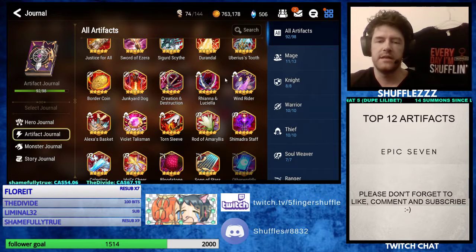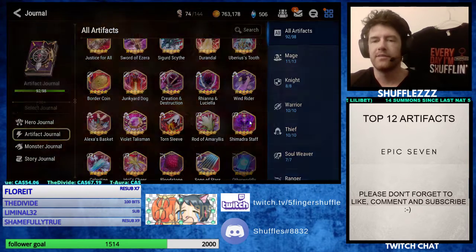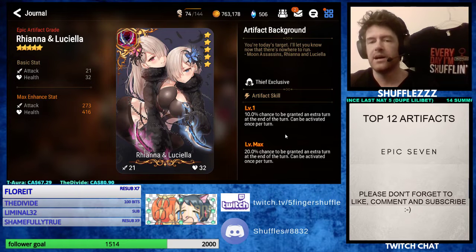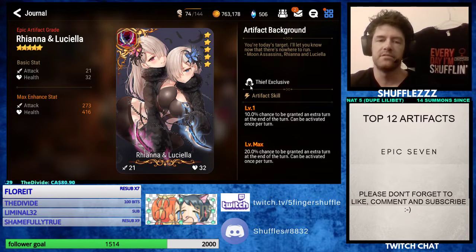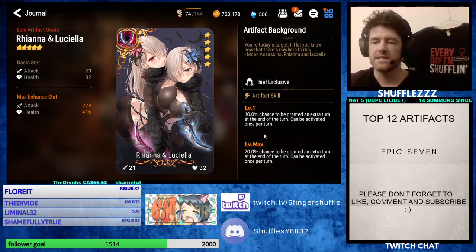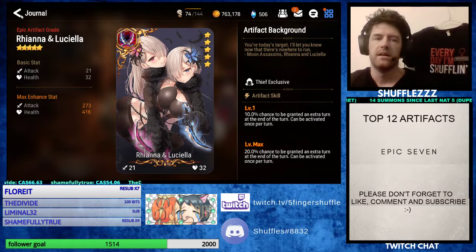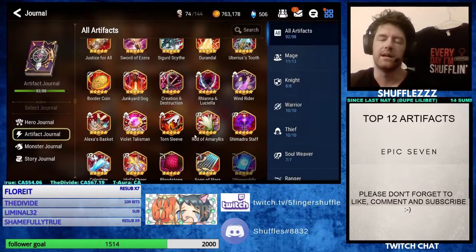Up next for the Thiefs, this one's an easy one — R&L. Everybody loves R&L. It has the best artwork of any artifact in the game. I now have a level 30 R&L and two level 15 R&Ls, and I have them all equipped. The 20% chance to be granted an extra turn at the end of the turn is fantastic. This actually allows you to proc from your skill 3 into your skill 1, or your skill 1 into your skill 3. It's a full extra turn and also helps reduce your cooldown. I love it.